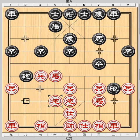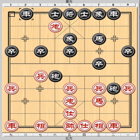Red chose to trade horses. It is a common mentality not to be willing to bring a piece back to where it has just come from. However, in the present situation, it would be wiser to withdraw the horse. The exchange enables Black to bring out the other chariot first and dominate an open file. Black has increased his positional advantage. Beginners seem to be contented when there is no material loss in trading pieces, overlooking the positional damage consequent to the exchange.